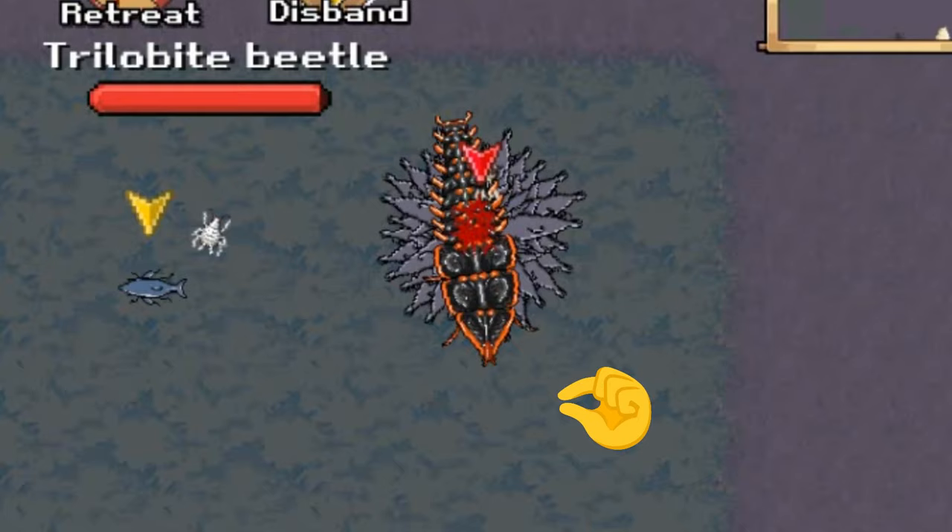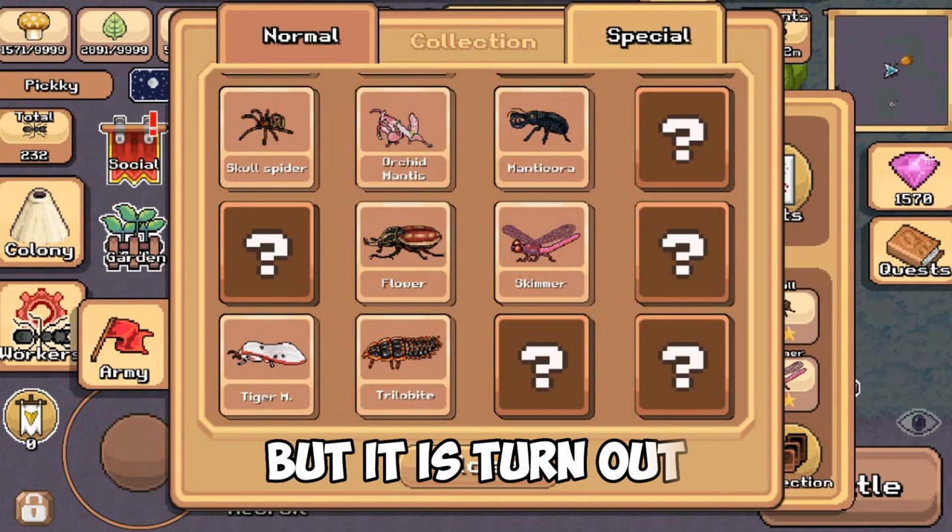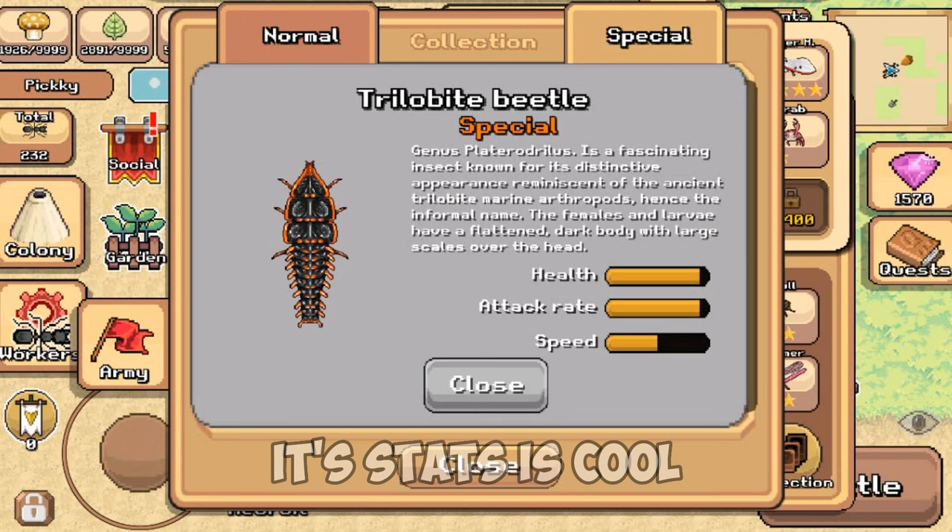It's so tiny. At first I didn't know what type of creature this was, but it turns out to be a special centipede. Its stats are cool, but it's slower than the manticore. Overall, I'm not so impressed by this new creature — but what do you guys think? Comment below.